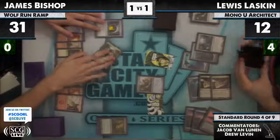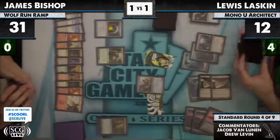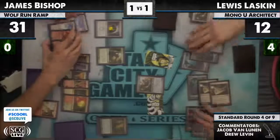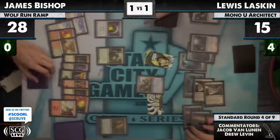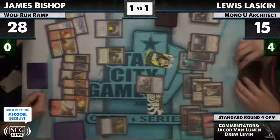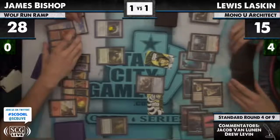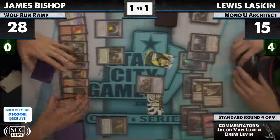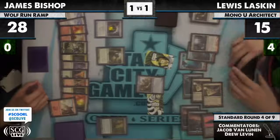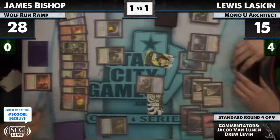James just has most of the lands in his deck in play, and a Bonfire of the Damned in hand. Lou still has this in hand I think. This is really just showcasing the power of Worm Coil Engine. James doesn't really have any good attacks besides Inkmoth Nexus for one. Obviously if he peels Wolf Run, then things change — but I think he just knows he needs to peel Wolf Run.